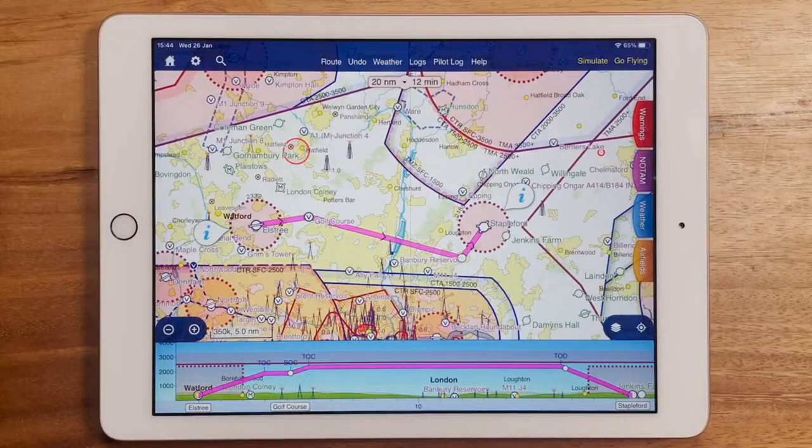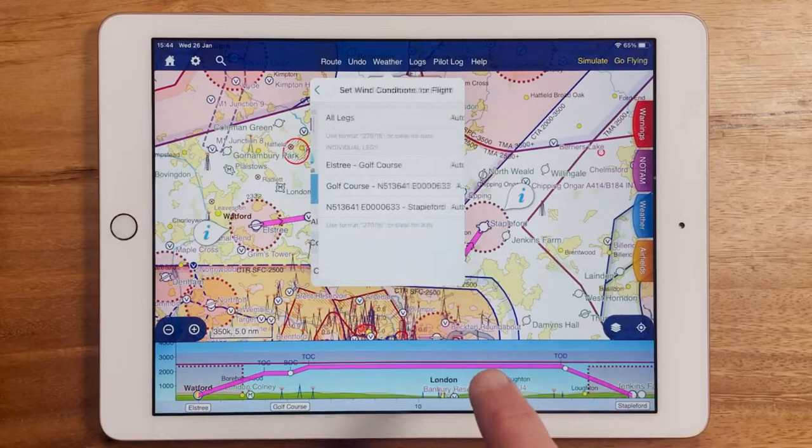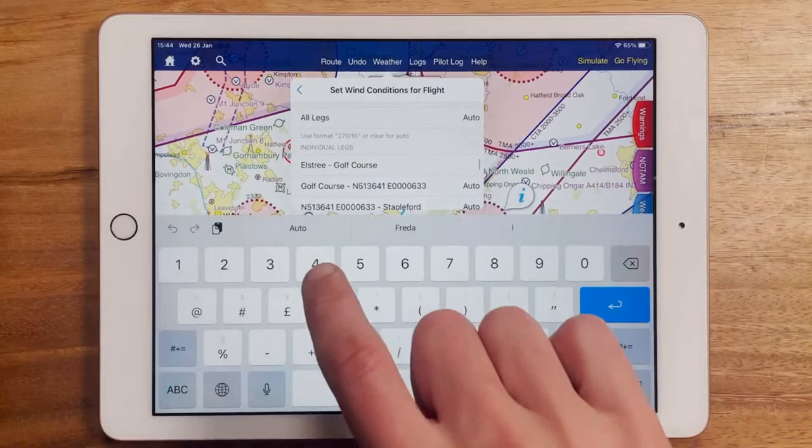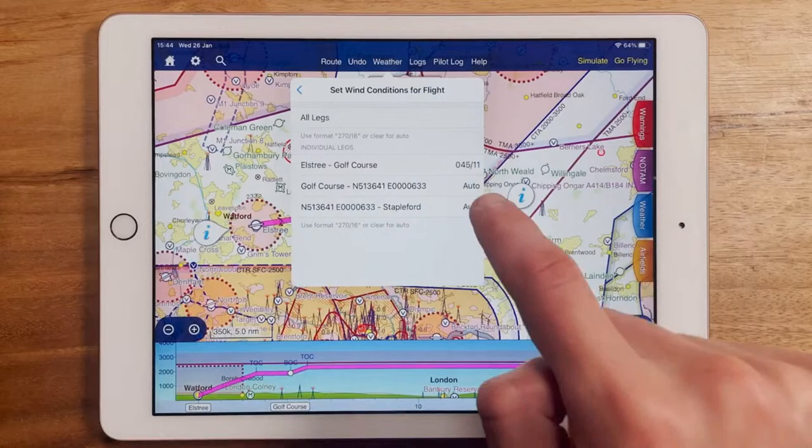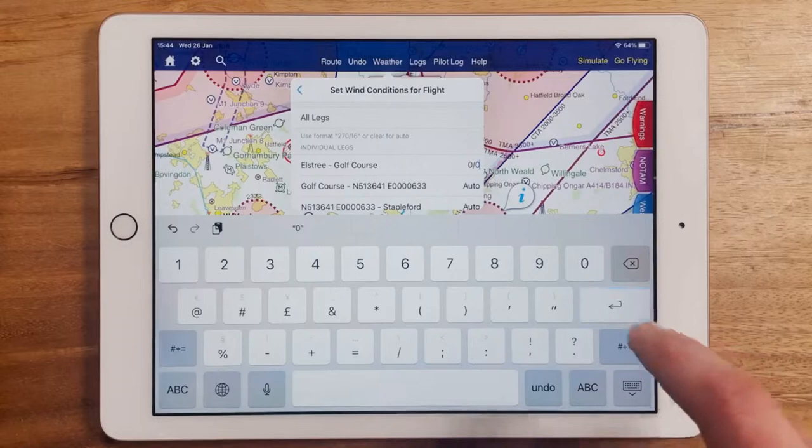Hi, I'm Rob from Skydemon, and here's another top tip. Sometimes you'll be planning a flight to be undertaken several days in the future and you may notice that Skydemon doesn't contain wind forecasts that far ahead. If you have a source of wind data which does stretch further into the future, you can manually enter it into Skydemon on a leg-by-leg basis. Within the weather menu, look for Set Wind Conditions for Flight, and then enter the data using the format shown. This function is also useful in cases where you might like Skydemon to assume zero wind for your flight.